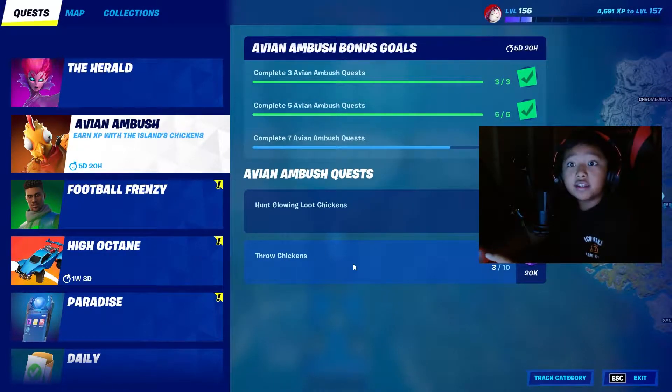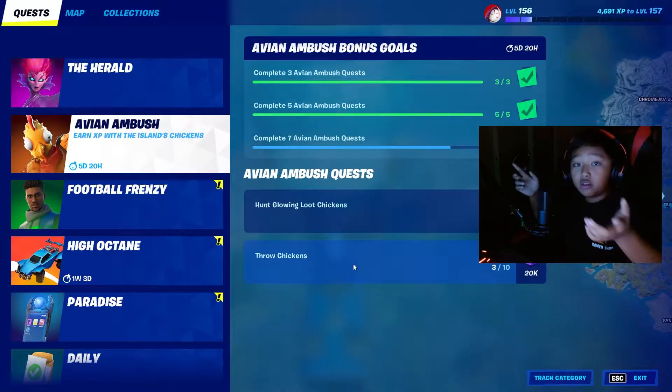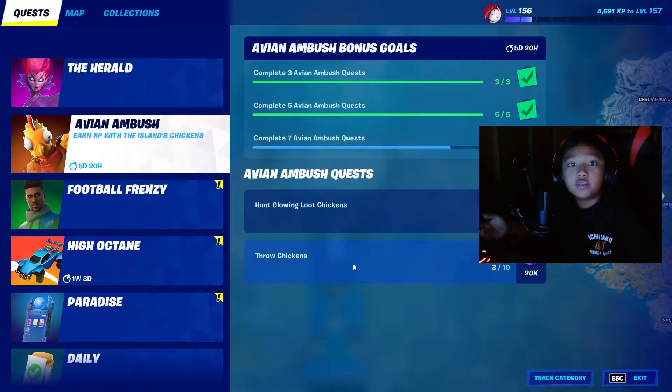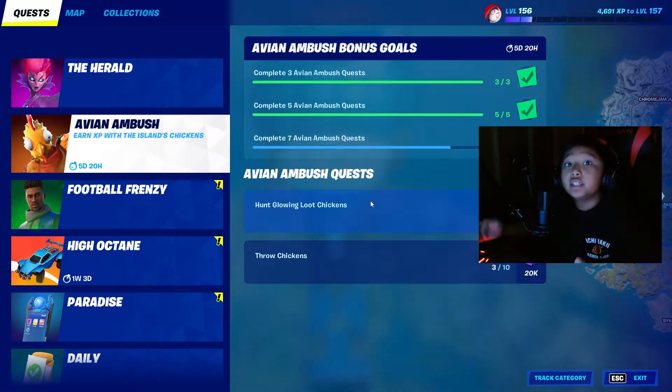For the throw chickens quest, find a chicken and on your left screen it will say something like throw or put down. You want to throw it. You have to find three chickens in matches.